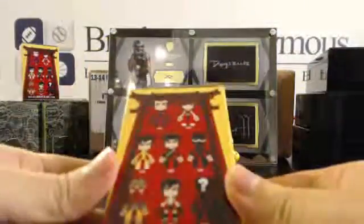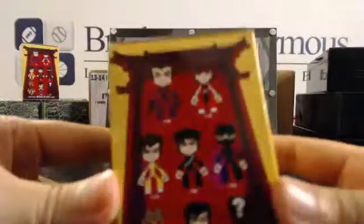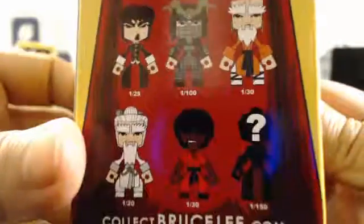You have the Kato, some crazy looking ones. You got the yellow suit, a ninja version. You got old man stuff. So we'll see what you do.